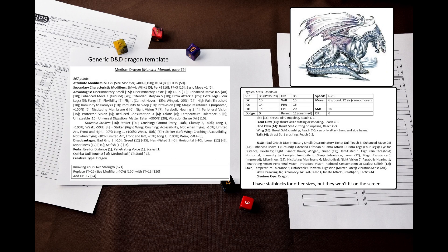DF ignores the so-called color traits, but I do not, so I included various lifespan and metabolism related traits. First of all, dragons are very long-lived but not immortal – I went with 5 levels of Extended Lifespan. Dragons do not require a lot of sustenance, even if some of them are voracious eaters, so I gave them Reduced Consumption 3. Finally, dragons can subsist on any type of matter, not only meat – I gave them Universal Digestion with Matter Eater.